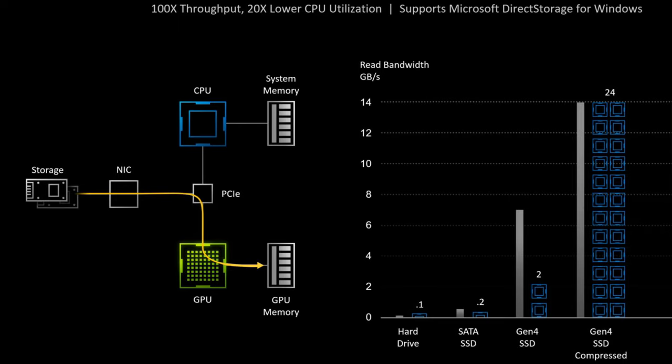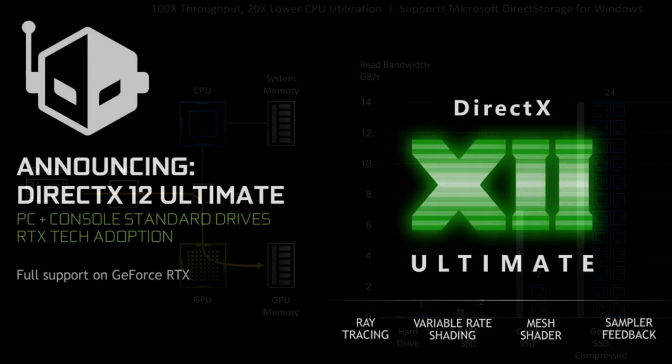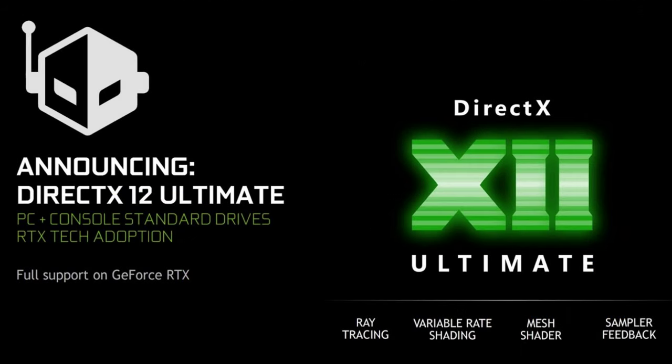With PCIe 4, you can get up to 8 gigabytes per second in throughput — four times the amount of the included SSD. You'd have to buy that upgrade separately, but it will make a big difference when games start making use of Microsoft's Direct Storage and SFS.